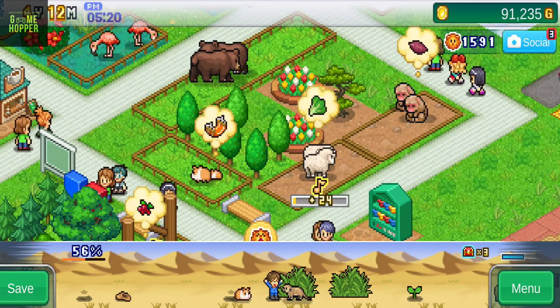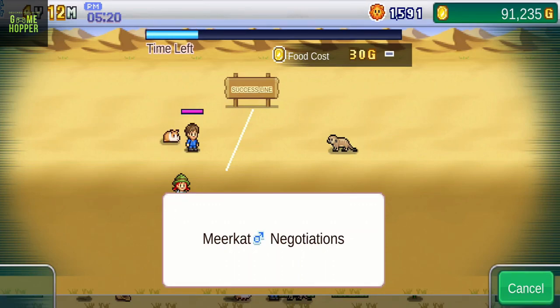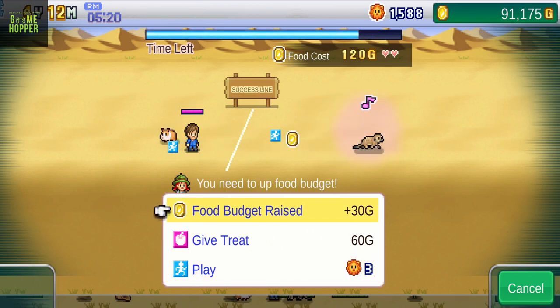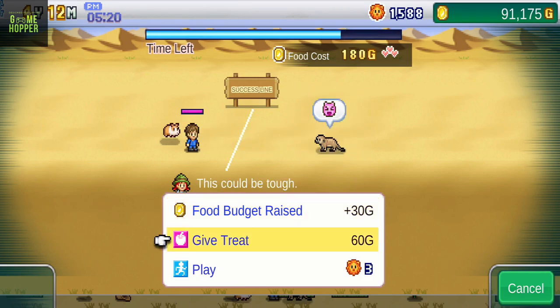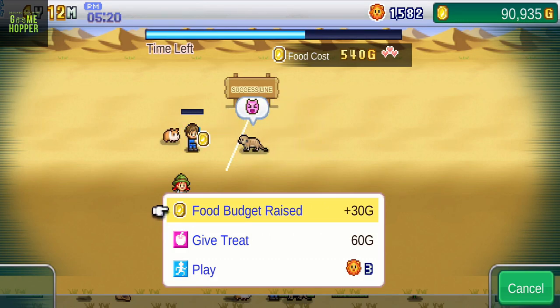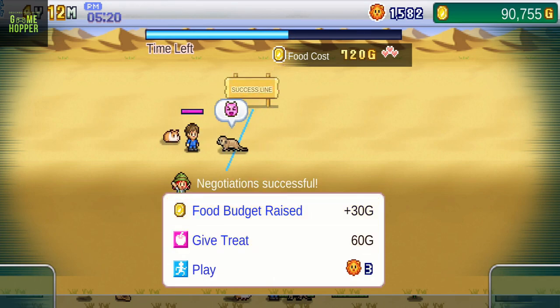As with all Kairosoft games, this one too is packed with mini-games that make for an immersive gameplay experience. One of the standout features of Zoo Park Story is the ability to pick up items, plants, and more, as well as recruiting animals met along the way to your zoo roster via negotiation. I found this to be the best way to get new animals for my zoo, much better than purchasing them directly. The negotiation process itself is a lot of fun. Befriending wild animals by enticing them over the negotiation line within the time limit can be challenging, but also very rewarding. Negotiation difficulty varies by animal, so you'll need to use different tactics to win over each one.